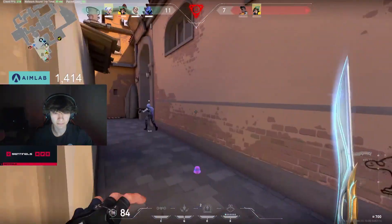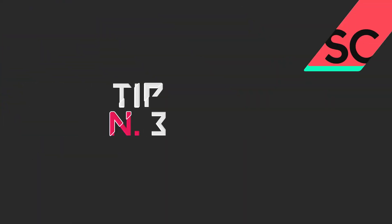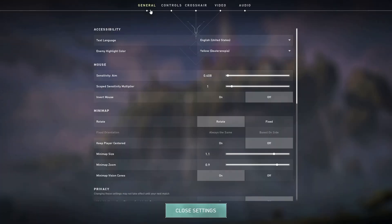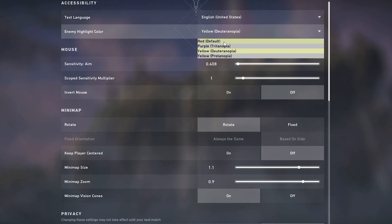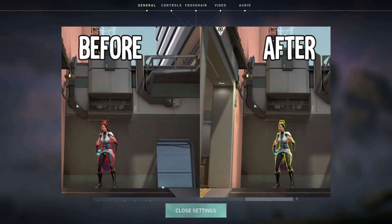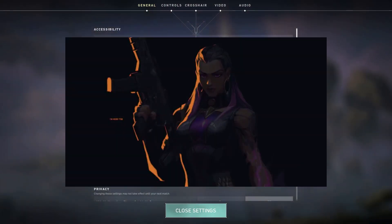Now that we have the general settings out of the way, one of the biggest settings you want to adjust in Valorant is the enemy highlight color. This setting can be found in the general tab under the section labeled accessibility. The options available are red, yellow, and purple. What this setting does is change the outline color of character models. These settings were originally meant for colorblind players to give them options that allow them to see players better. However, this setting is useful for every player to adjust as it can make a big impact on how clearly you can see players.